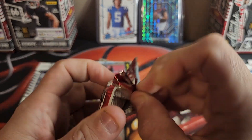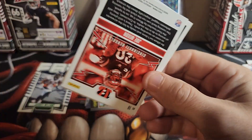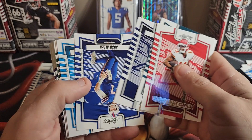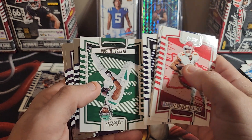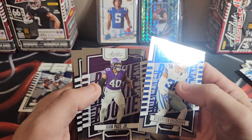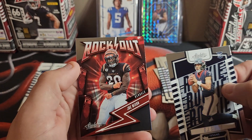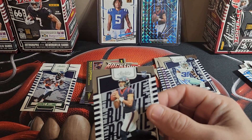Pack three: I'm going to try to blow through — Marques Valdez-Scantling, Tony Pollard, Josh Allen, Adam Thielen, Justin Fields, Garrett Wilson. Damar Hamlin, Ivan Pace Jr. Oh — CJ Stroud rookie card! Well, that's nice. Joe Mixon on the Rock Out. Well, that's CJ Stroud.